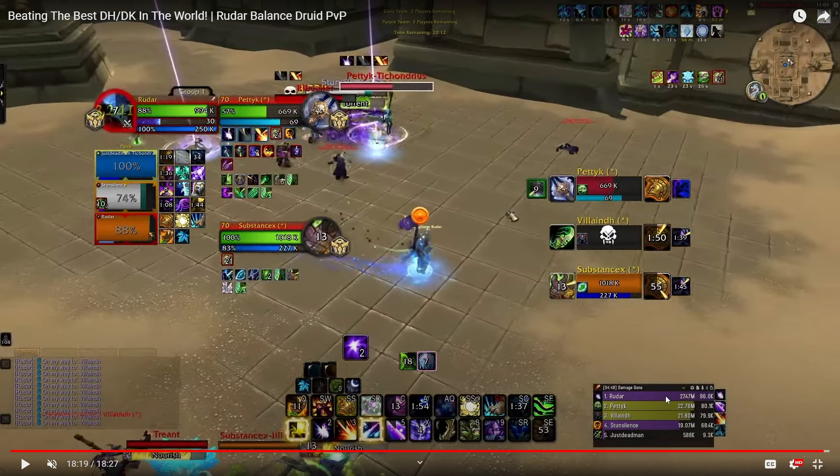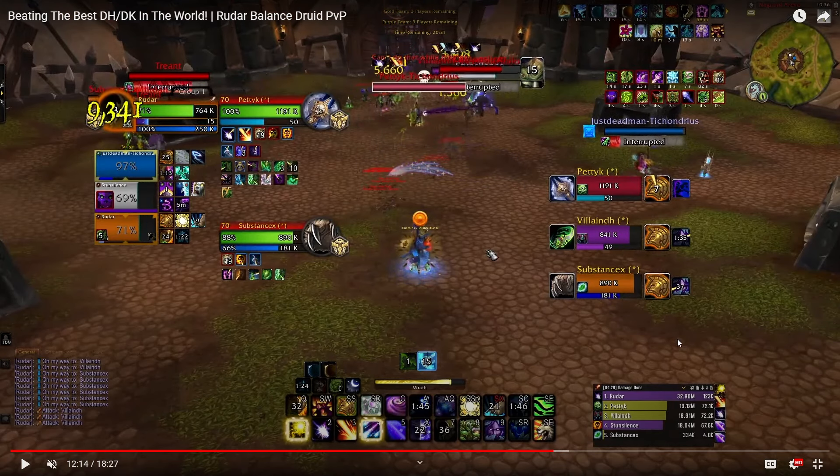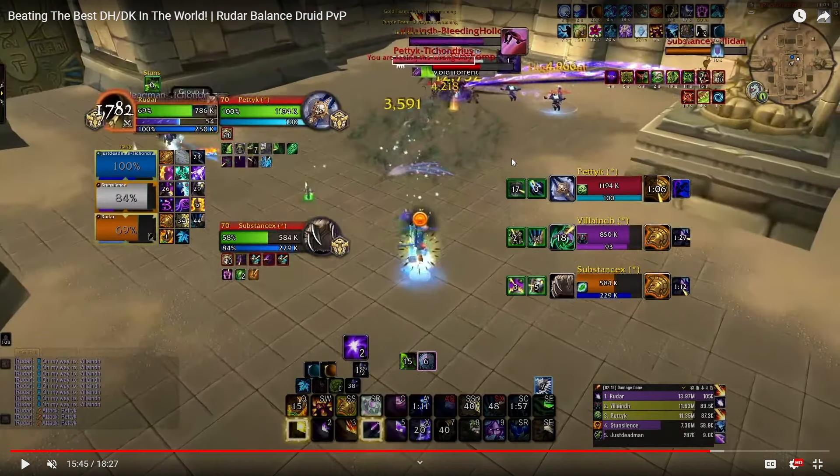If you take what I'm saying — if you root the DH and clone him and just try to stay out and max parse — I think the first game was played much better, very very clean. But the second game when they start to go you, I don't think I handled it very well. But I think you guys can handle it better than I did there. Thank you guys for watching, I hope this is helpful. I'll catch you guys later — peace out.